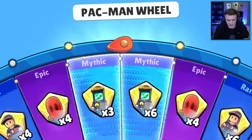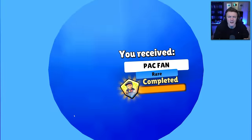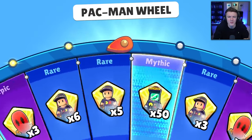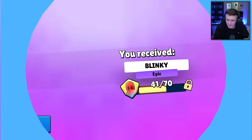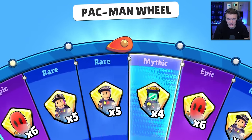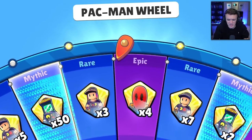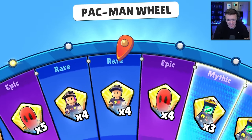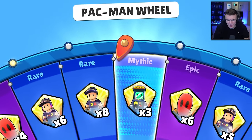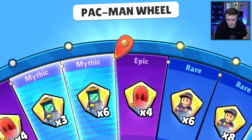It's giving us the Pac-Fan over and over and over. I don't want the Pac-Fan — stop. Why are these wheels like this? It's a 25% chance. Maybe the odds are wrong. Maybe they screwed up showing 25% chance for each, because there's no way it's 25% chance for Mythic. Maybe a 10% chance. Unless I'm just really unlucky today. It just seems like I'm not getting it very often.